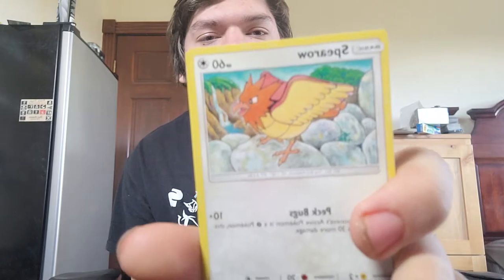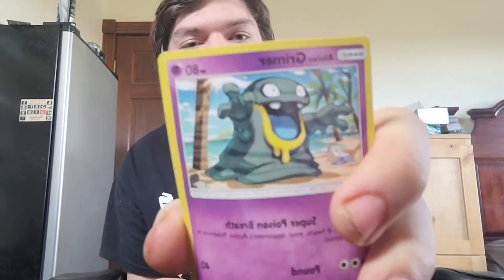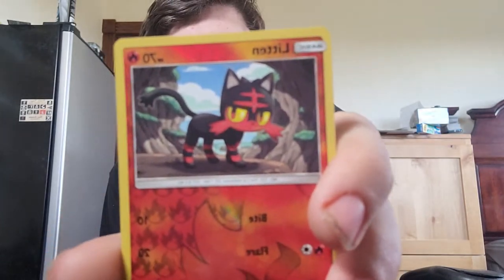Second pack — let's pray to the Pokemon gods that we get a really good card. We got a Grubbin, a Spinarak, an Alolan Grimer, a Ralts, a Drowzee. We got a reverse holographic Litten, a Crabrawler, a Psychic Energy, a Hypno, a Trumbeak, and a Rainbow Energy. So far so good!